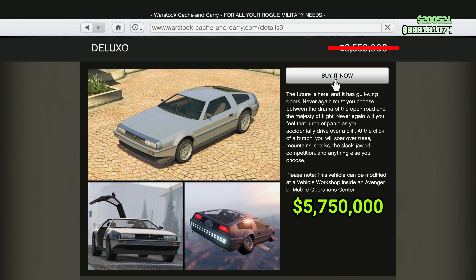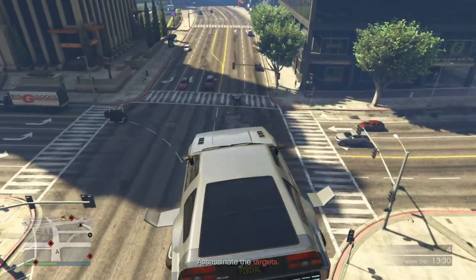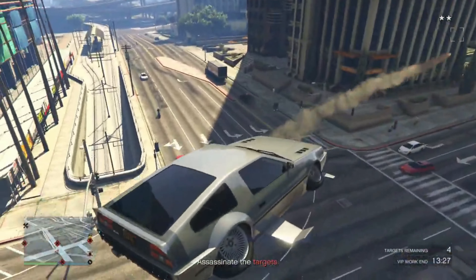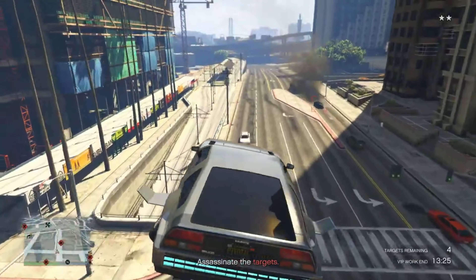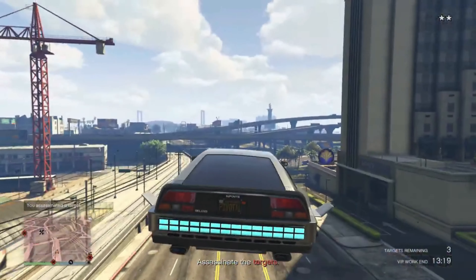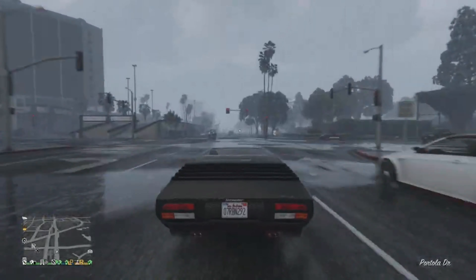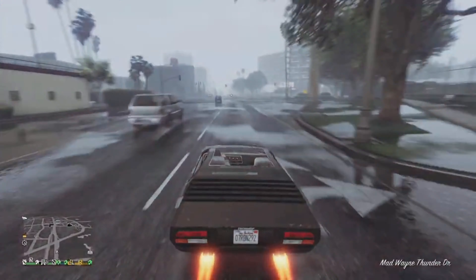The Dinka Champion is now going to cost $3,750,000 — this vehicle can also have Imani Tech applied. The Imponte Deluxo is going to cost $5,750,000, which I'm surprised about. It does have the old missiles the Oppressor MK2 had before the Criminal Enterprises DLC, but it's a pretty slow vehicle that can be easily countered. So I'm a little surprised they're increasing the price. The Pegassi Torero is also going to be increased to $4,250,000.